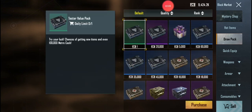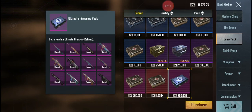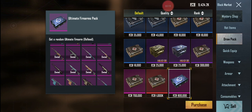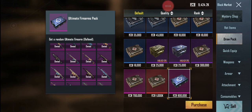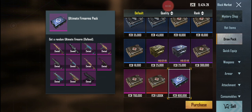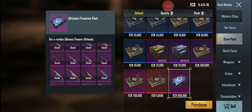Let me find the draw packs — there we go. I'll show the refined weapons pack and that I have everything in it. Pretty much every single gun — I'll go through it nice and slowly. Yeah, pretty much every gun in the pack. Everything says 'Own.'